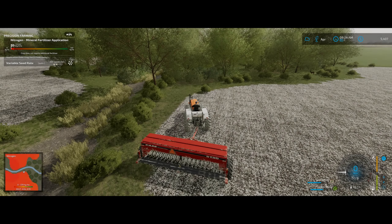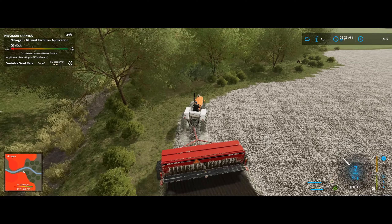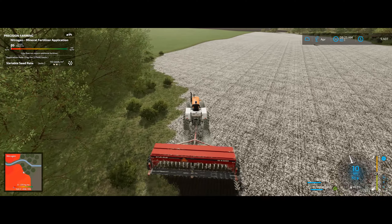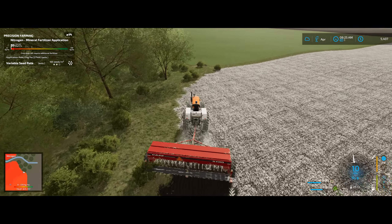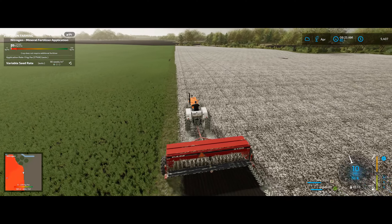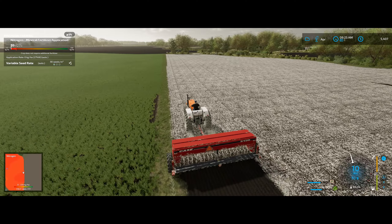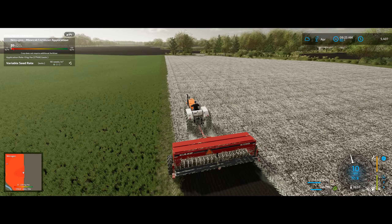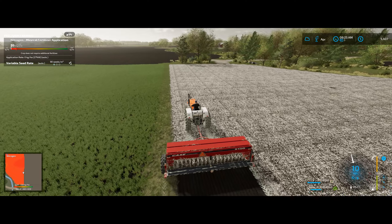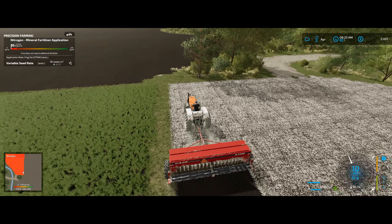Go ahead to the next field. All right, we made it to field nine — we're going to plant some peas. Let's get this going. Fields nine and ten we're going to do peas in, so we should be able to do both of them right here together. Hopefully we've got enough seed or we might have to have some delivered. We might have some fertilizer actually at the farm, and we can probably get some seed with the truck if we need to. Whatever we need to do, we will do.